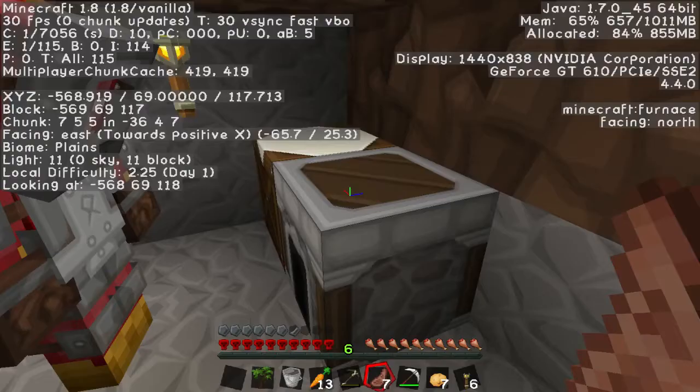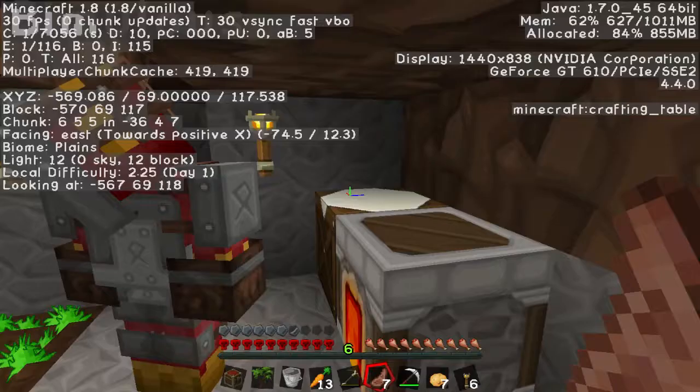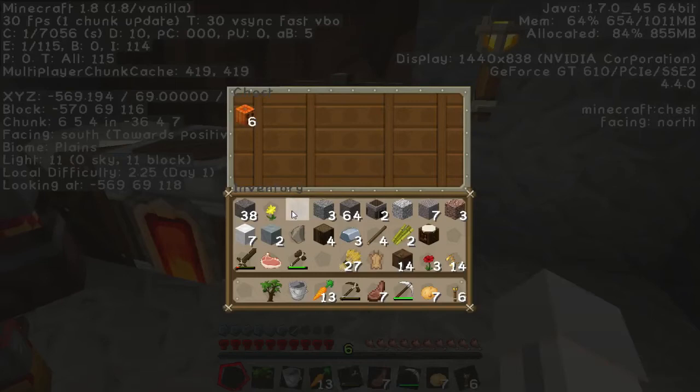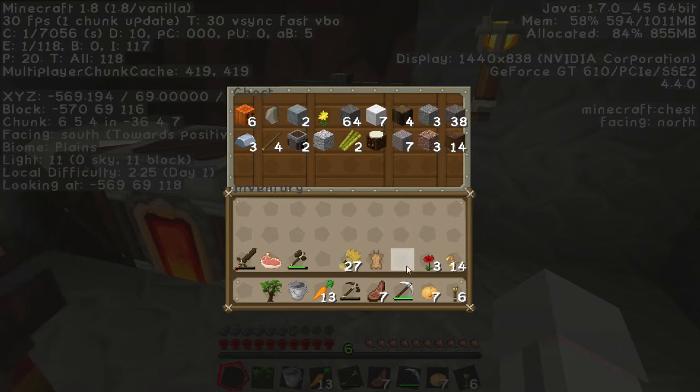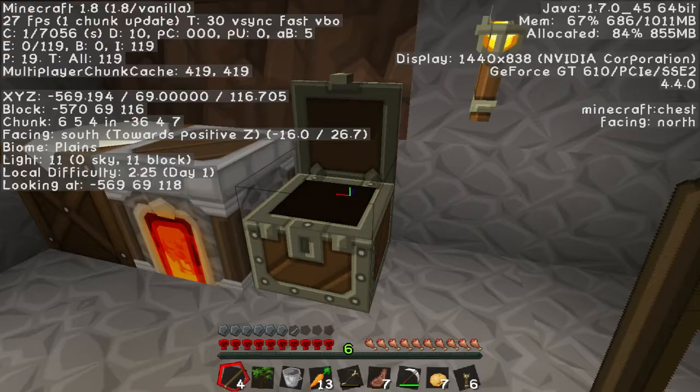Why don't you just save it? Have we got a chest yet? I'll make a chest — my inventory is getting full. I'm putting some more food on the fire. I'll set this up and put a load of stuff in here that I don't need at the moment. I need fuel. I need a sword — there we go.